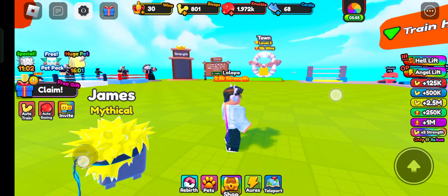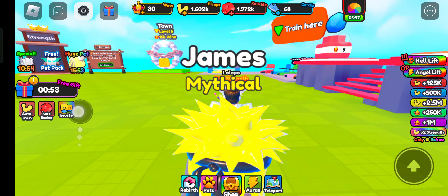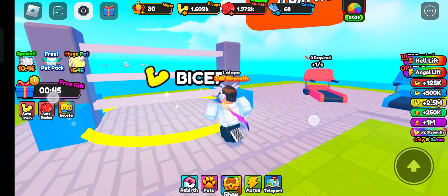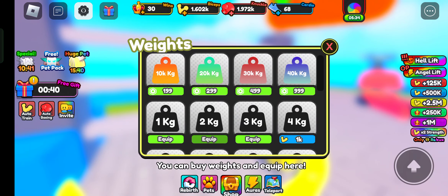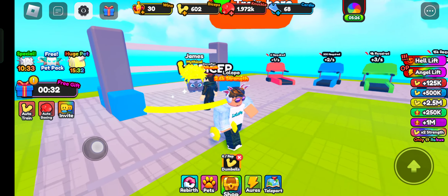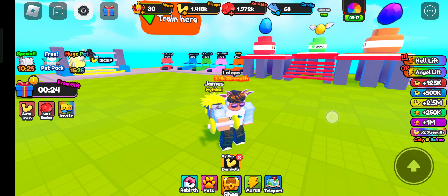We cannot fight yet — we need 100K strength and I only have 800. I've claimed some things to fix my ship. We can get cardio here and buy weights. I bought a 4 kg weight and equipped it — that's how we can do this.